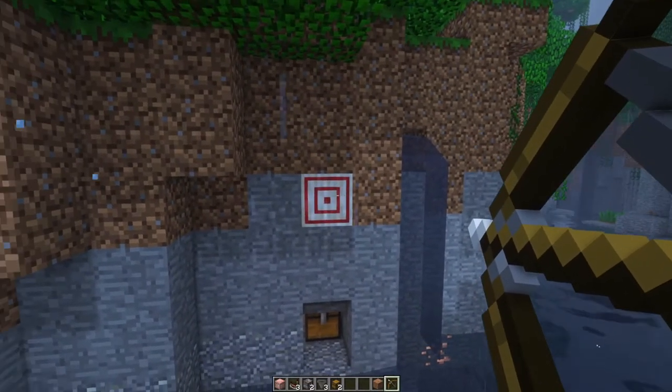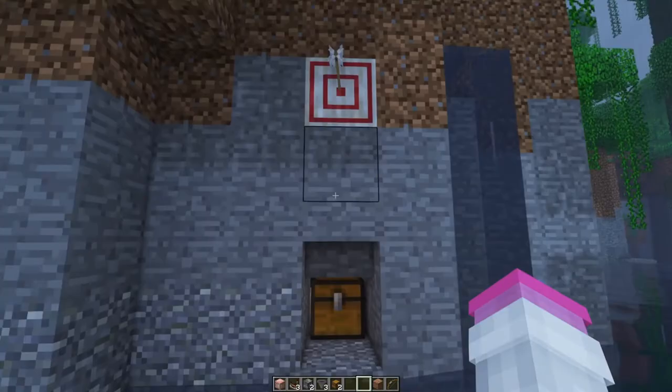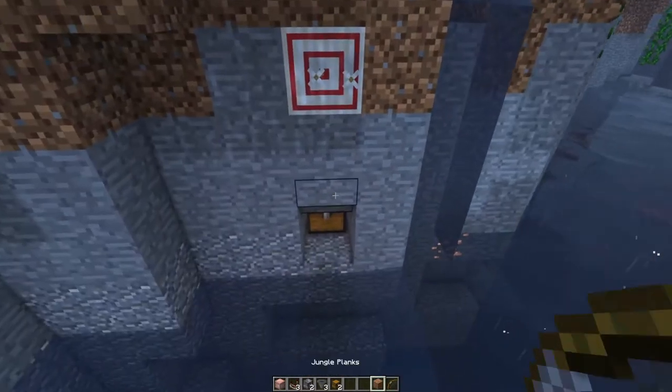It's actually pretty simple. So if I hit the bullseye here, I'm going to get two points — and you can see in this chest I got two points. And if I don't hit the bullseye, I'm going to get one point.